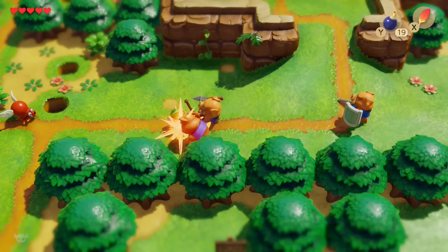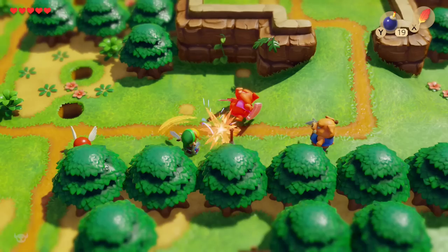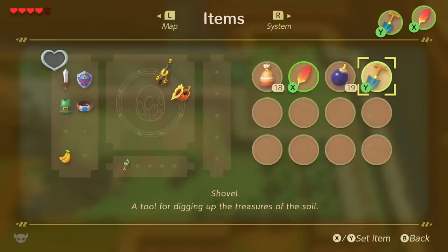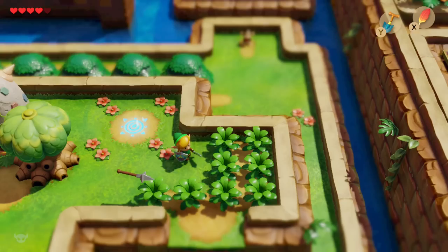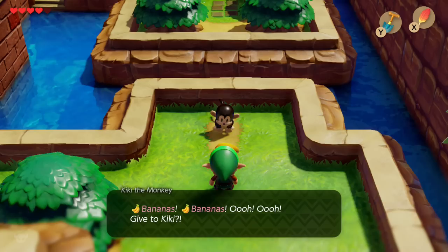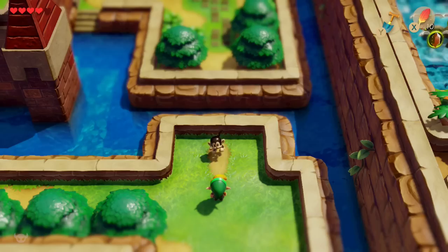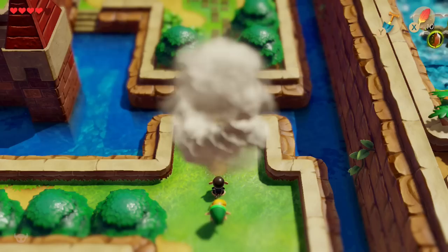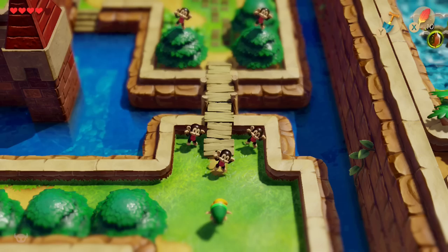These Moblins deal a lot of damage — they are stronger than the ones in the woods, so keep that in mind. One hit with the spear does a whole heart. Just take out your shovel and you're going to dig up a brand new warp spot right next to the seashell house. You can see in the distance a monkey waving at you — that's our next stop. The monkey is Kiki and is asking for some bananas. Giving Kiki some bananas will have him call his monkey friends over, and they will build you a bridge to the castle. They're going to do their little dance and then leave behind a stick, which is your next item for the rest of the trading sequence.